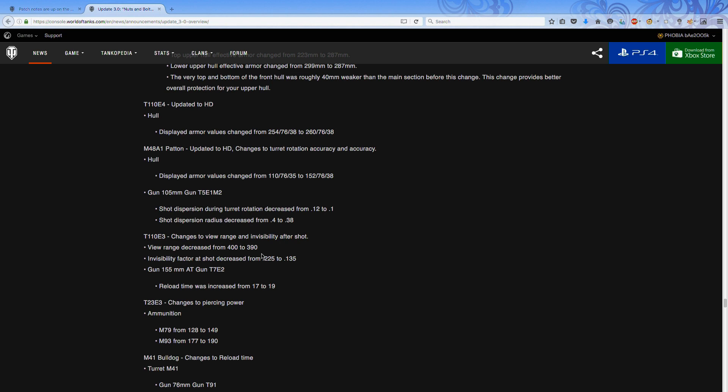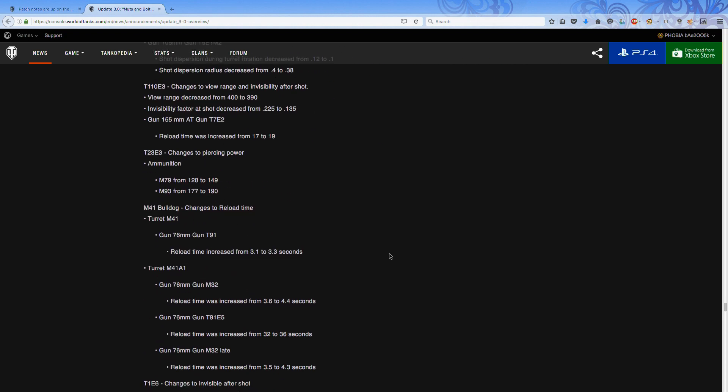The E4 itself has nothing much changed, whereas the E3 has had its view range reduced — I'm not too fussed about that since there aren't many times I find myself deliberately out of range. The change to the reload time is annoying though. I'd prefer to see other tier 10 TDs changed too, not just the E3. I don't see the E4 being changed — personally I don't think it should have a traversable turret anyway, and if they're going to change one they should change quite a few.